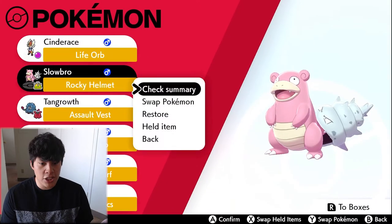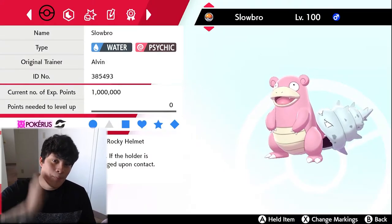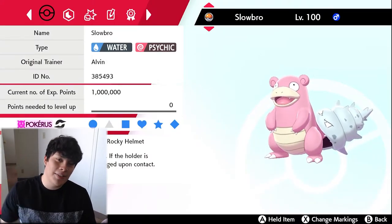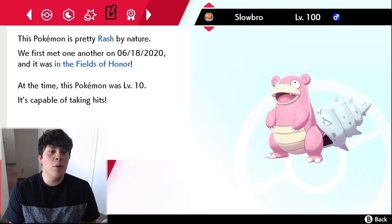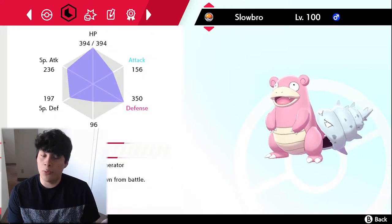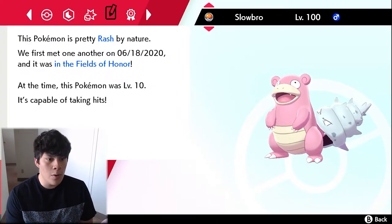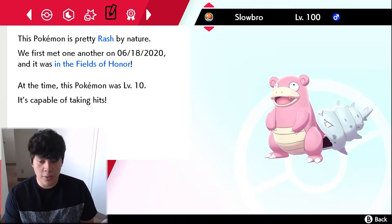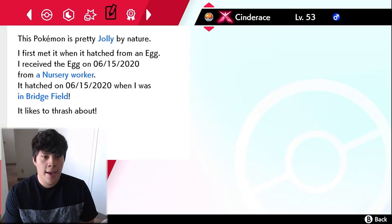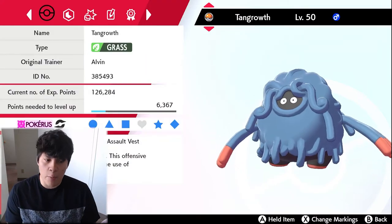I had to cut some parts here because I accidentally exposed the whole team. One thing to note: this Slowbro appears Rash-natured on screen, but it's actually Bold nature — I gave it a Bold mint. I didn't want to breed for a regular Slowbro, so I just used the one the Digletts person gave me, leveled it all the way up, and applied the mint. This Cinderace, for the record, is a regular Jolly nature.